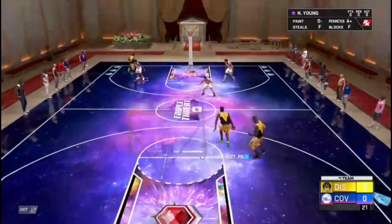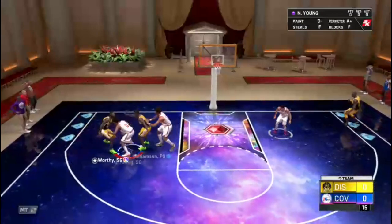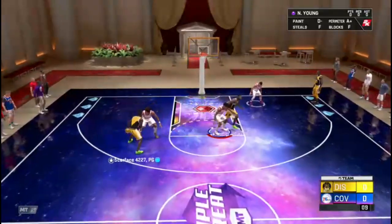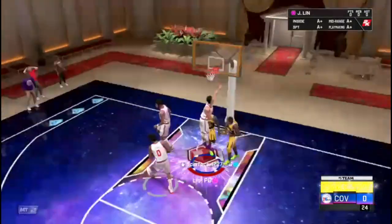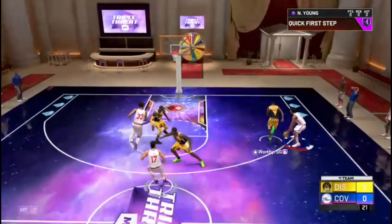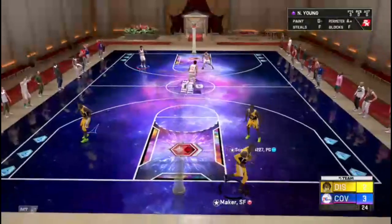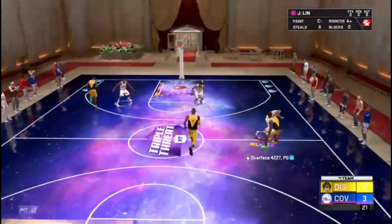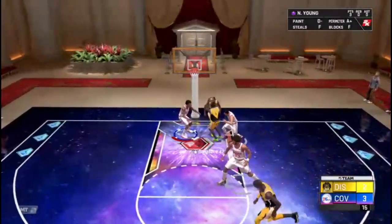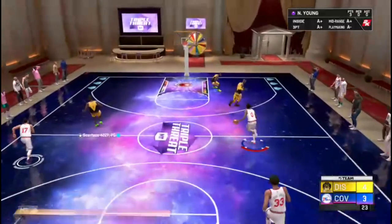What's good guys, I'm back. This is the second gameplay for the Nick Young card. Last match we went up against a gold card team — pretty bad team — and Nick Young was able to dominate. This time we're going up against one of the best matchups for Nick Young: James Worthy. I think he's a small forward. We're going to see if Nick Young can match up with him fairly and take the W.